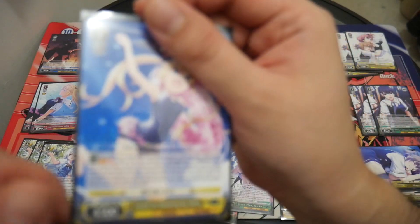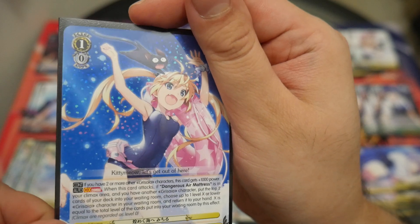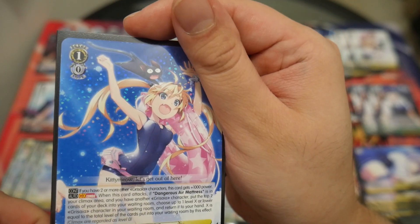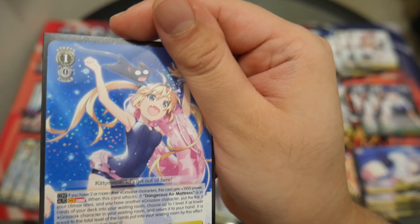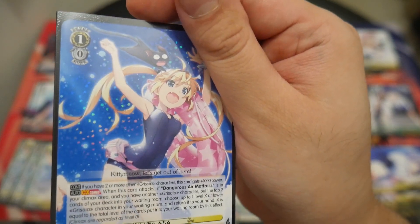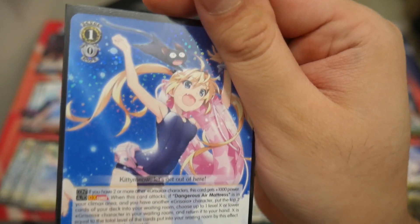Four copies of your level 1 combo, Towards the Shimmering Sea Michiru. If you have two or more characters, this gets plus 1,000 power continuously. When this card attacks, if Dangerous Air Mattress is in your climax area and you have another character, put the top 2 cards of your deck into your waiting room and choose up to one level X or lower Grisaia character in your waiting room to return to your hand. X equals the total level of cards put into the waiting room by this card's effect.